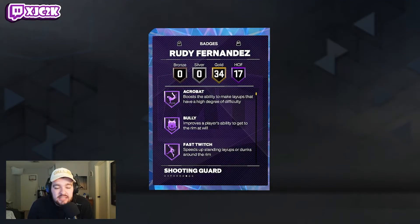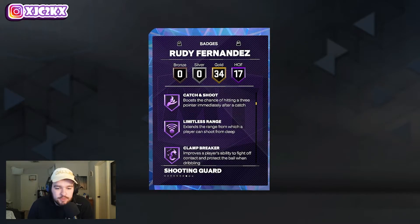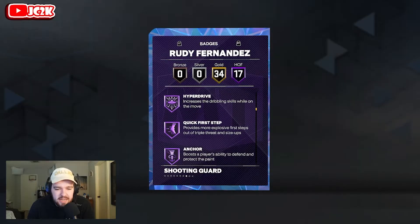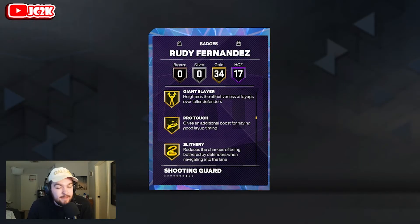These stats are very good. He has 17 HOF badges including: acrobat, bully, fast twitch, fearless finisher, limitless takeoff, posterizer, agent three, limitless range, clamp breaker, handles for days, hyperdrive, quick first step, anchor, challenger, clamps, and glove. Pretty much all the key most important HOF badges especially for a guard to have.